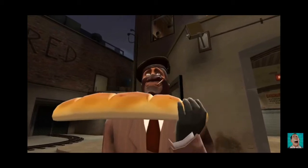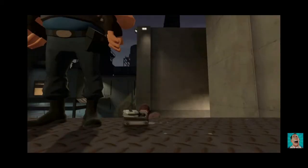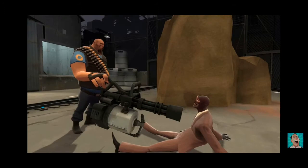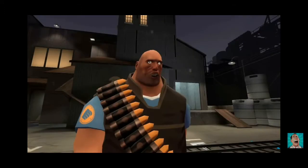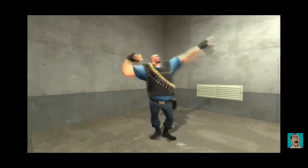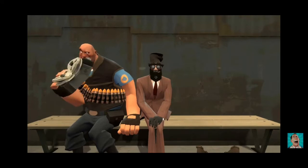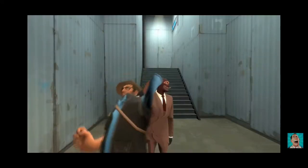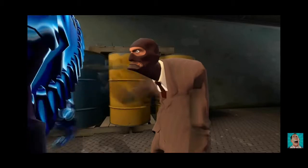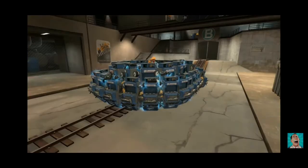Coming from an indeterminate region of France, as an enthusiast of sharp suits and even sharper knives, using a unique array of cloaking watches, he can render himself invisible or even fake his own death, leaving unaware opponents off guard — yeah, off guard, when that sound is pretty dang loud. Allowing him to blend in while behind enemy lines before stabbing his unsuspecting teammates in the back. A swift backstab with any of the Spy's knives will kill any foe in a single hit, provided they aren't under the effects of any invulnerability or immense damage reduction.